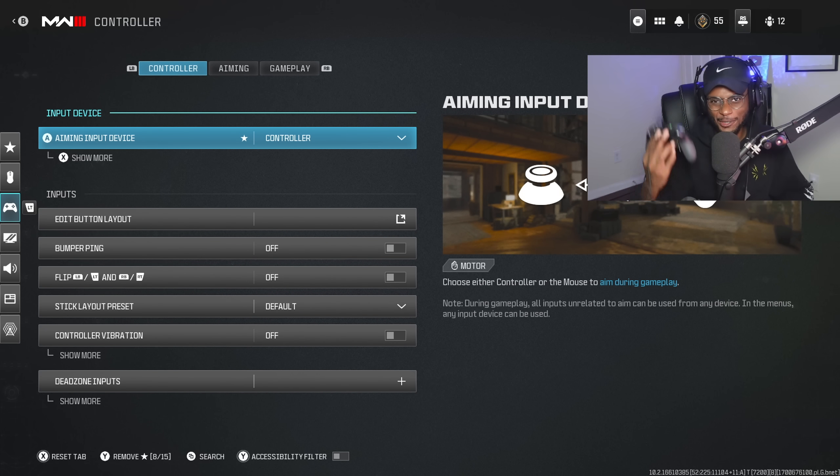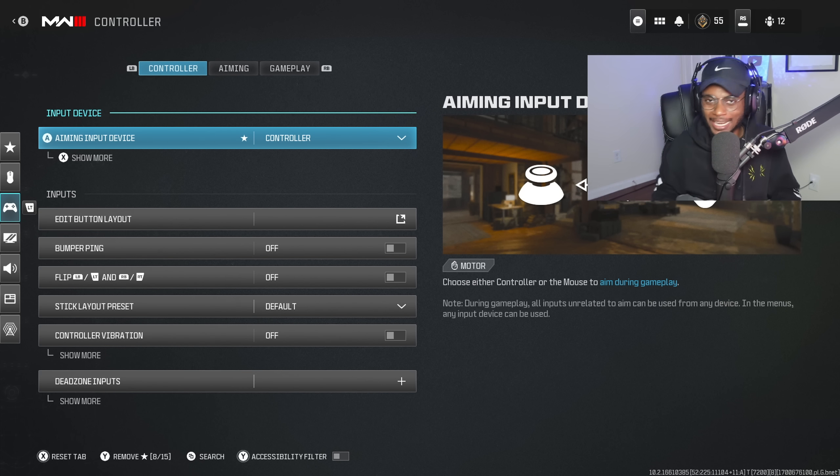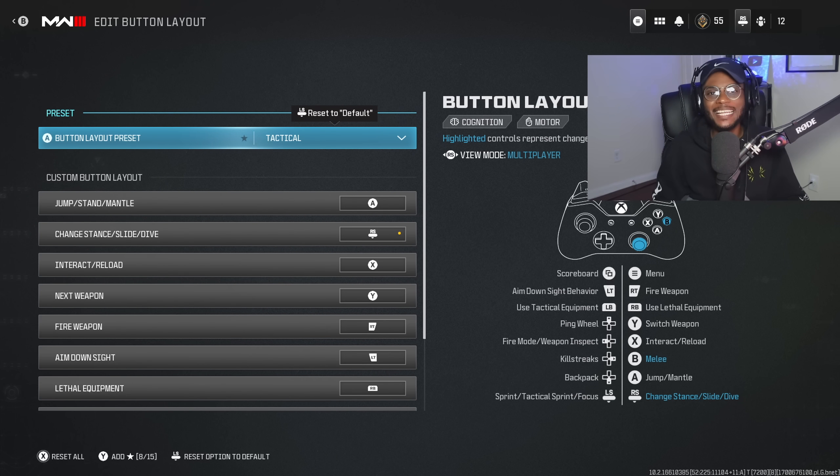As you guys can see here, I do play with an Xbox Elite controller on PC with one paddle on the back set up for jumping. If you guys are interested in picking up an Xbox Elite controller, I do have that product linked at the top of the description. Under the button layout, I am playing on Tactical. Tactical is going to be the absolute best button layout to play on, no matter what controller you guys are running — whether a regular Xbox controller, a PS4, PS5, SCUF, or an Xbox Elite like myself. Tactical is still going to be the absolute best button layout.